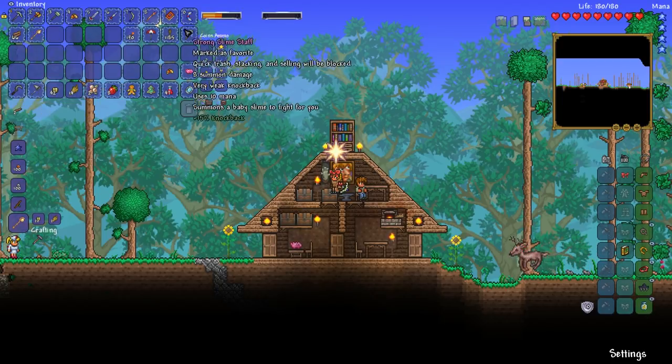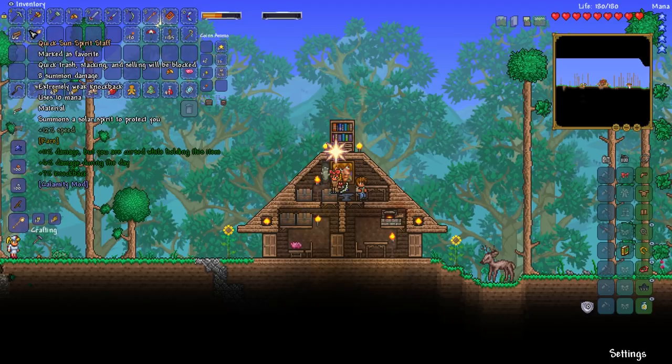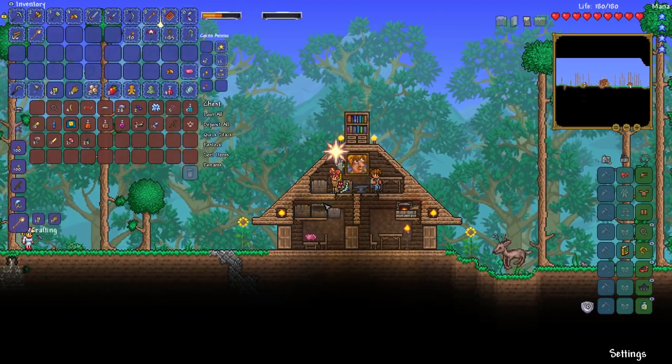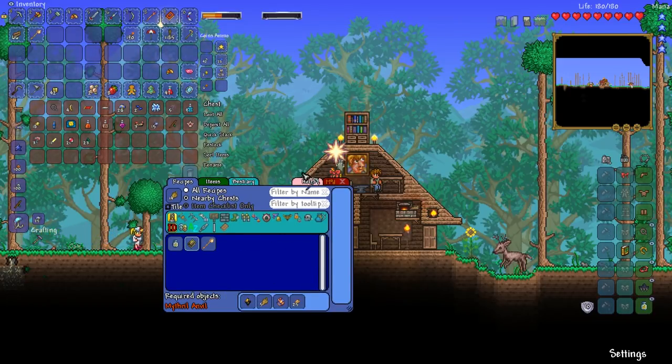6% damage during the day plus knockback. These have the same damage value, so why the heck not? Let's go for it, my friends. So in addition to that, let's have a look and see what other things the Desert Feather can make. The Death Valley Duster — that's not available until hard mode, so we're pretty much done with this stuff for now.